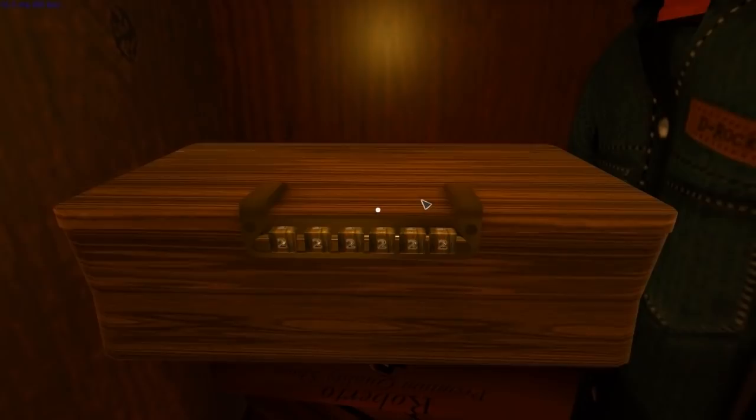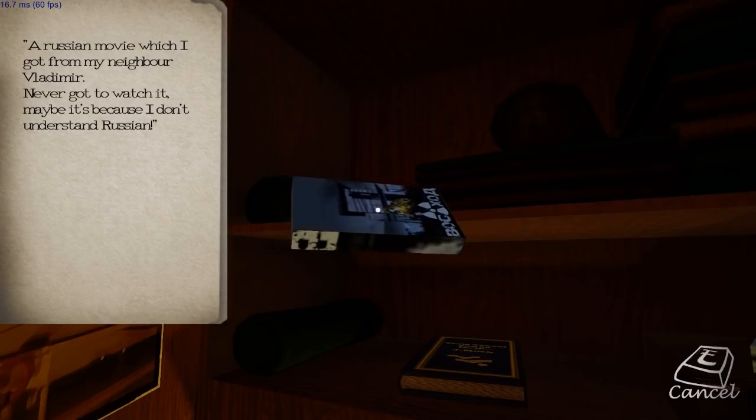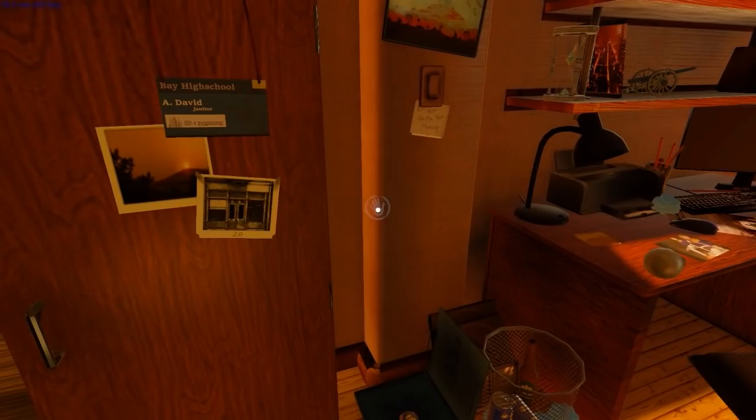We are looking for what seems to be a six-digit password, and they all seem to go one, two, three, or four. Something up here - a VHS movie. 'A Russian movie which I got from my neighbour Vladimir. Never got to watch it, maybe because I don't understand Russian.' Let me get a better look at it. I think I may have seen that image before somewhere. Anything on the door? High school. There's an ID number, but it's not the number I'm looking for for the lockbox, I don't think.